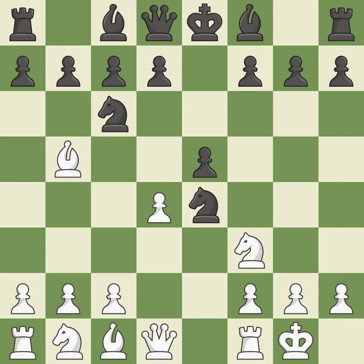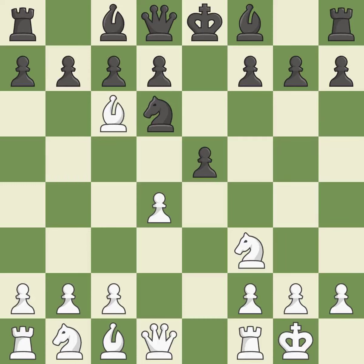D4 opens up the center, attacks the E5 pawn, and allows the dark-squared bishop to develop. Nd6 retreats the knight to a central square where it attacks the bishop on B5. Bxc6 captures the knight and forces black to double the C pawns. Dxc6 captures the bishop, opens up the d-file, and allows the light-squared bishop to develop.